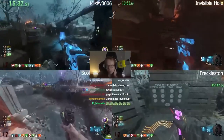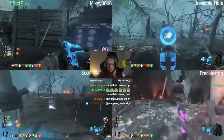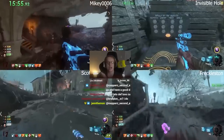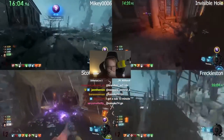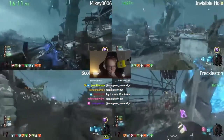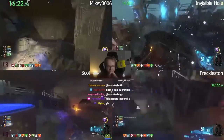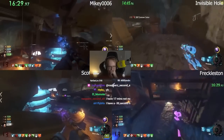They're all going to grab fists now. All the fists are done. I didn't even see the zombie blood portion — that's how fast they did it. Mikey's got the fists. Scotty's got his. They end the round, so they need to get two more for Freckleston and Invisible Hole. I went to grab cheeses and came back and everything was nearly done — that's the Origins 4 player world record stream right there.